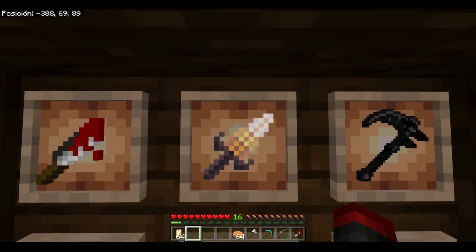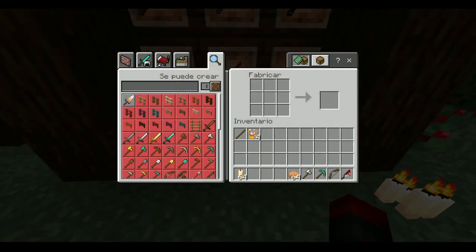These weapons unfortunately cannot be crafted — you only get them if they drop from an enemy you just killed. The only one that can be crafted, and that no enemy actually has, is the corn candy weapon. Yes, it's a little strange, but it's actually good.